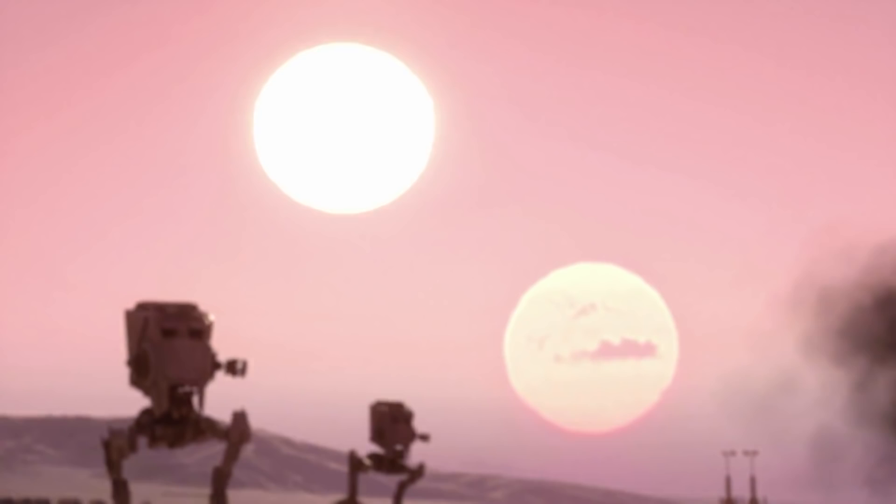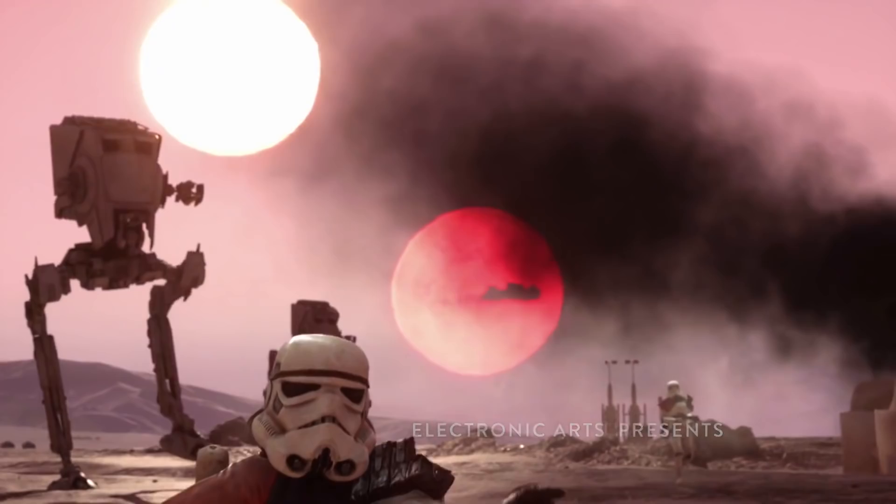We start off on Tatooine with some AT-STs, Imperials, and Luke's Farm, which looks like it's been destroyed. We've got the typical sand troopers and AT-STs — they look like they're gearing up for a fight.